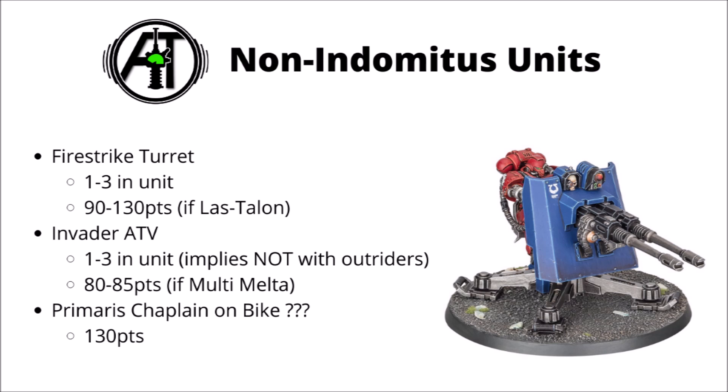Now we get to the other units, including the most questionable include on this list. First of all, we have the Firestrike Servo Turret and the Invader ATV, both of which can be taken in units of 1 to 3. The Firestrike Turrets can either have twin Accelerator Autocannons or a Las Talon as well, and the cost is really quite radically different — 90 points with the Autocannons or 130 with the Las Talons. I really wouldn't be too surprised if this unit had some sort of extra rule to make its gunnery a bit better, maybe either longer range for that Las Talon, or being able to fire additional times or extra hits on sixes. Being a static firebase unit really is a downside, so I suspect we'd get some sort of similar upside in compensation.